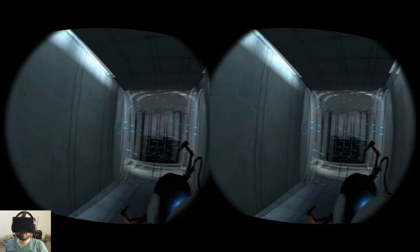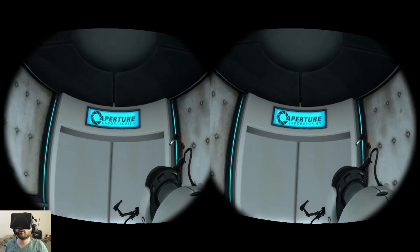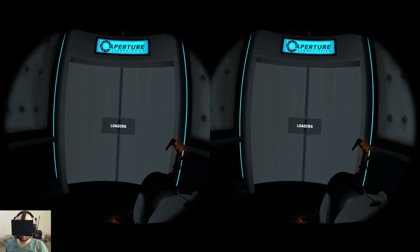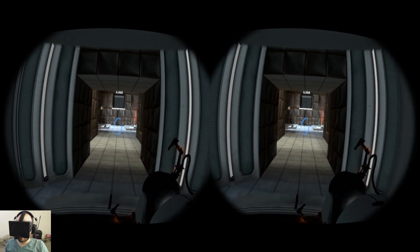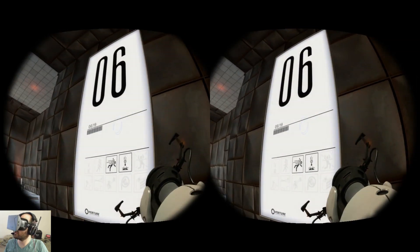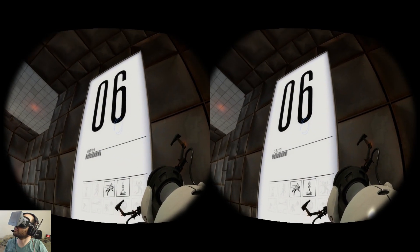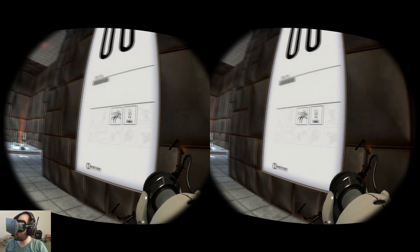Into the elevator. Loading screen - my arch nemesis. The Aperture Science High Energy Pellet seen to the left of the chamber can and has caused permanent disabilities, such as vaporization. Please be careful. Vaporization is bad for your health.